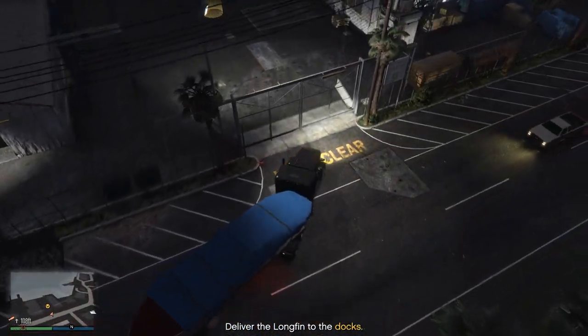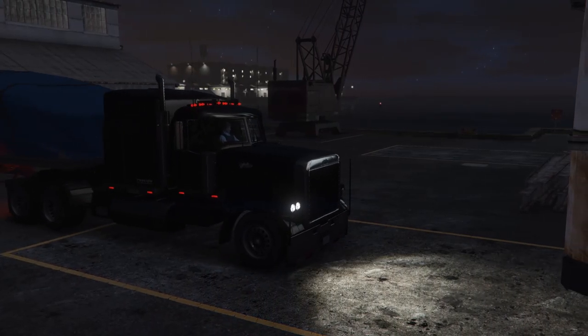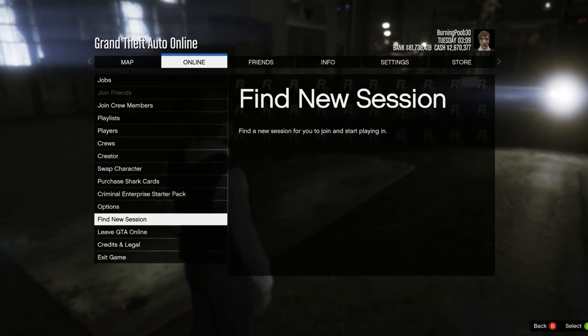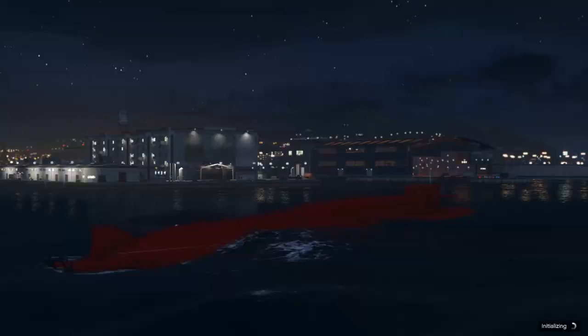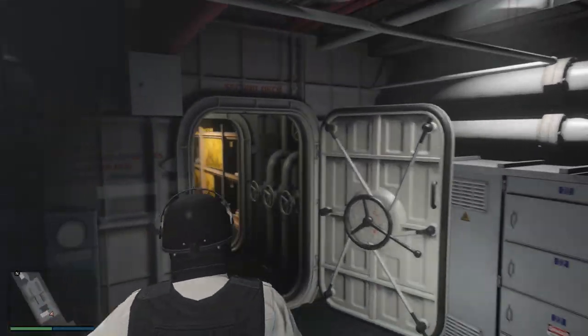We've made it to the destination — just deliver the boat. You can crash through the fence or go through the gate, either way it's fast. Once you deliver the Longfin, make sure your spawn location is set to the Kosatka. Then go to Online, find a new session — invite only — and it will spawn your Kosatka right where you currently are. This saves a lot of time to start up the next setup. Now let's make our way back to the communications table and start the next one.